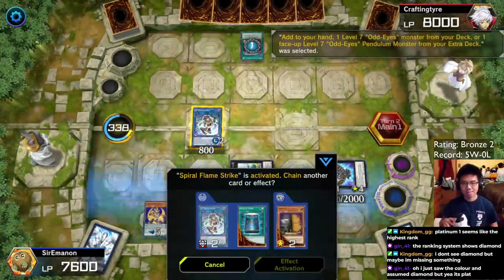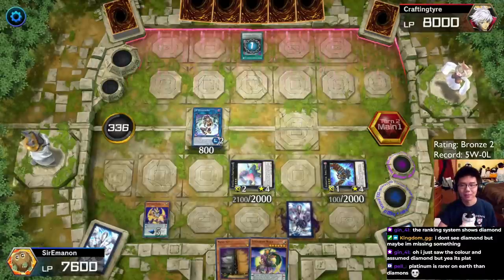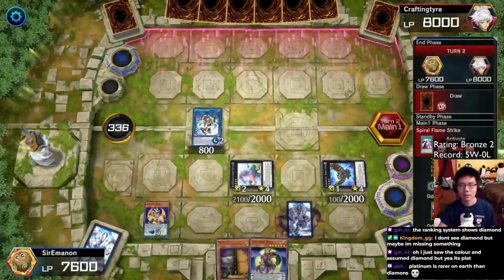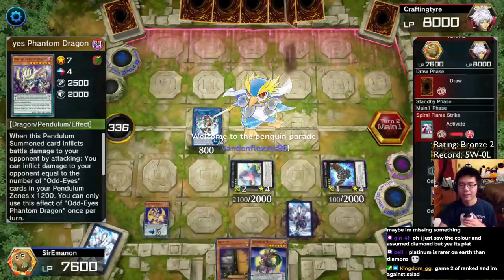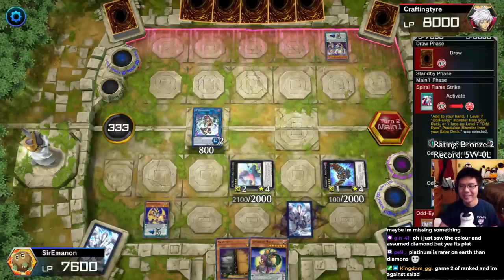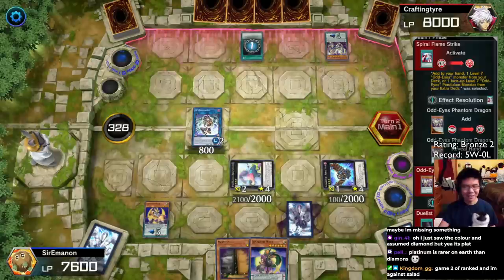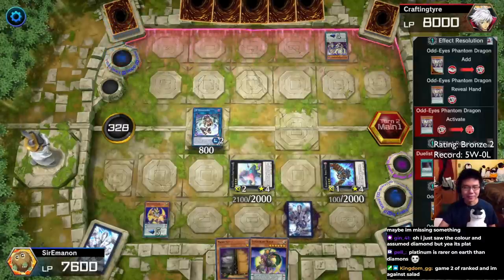Our opponent activates Spiral Flamestrike — our opponent's playing Odd-Eyes! Alright, our opponent's playing a real deck. Someone in chat says they're in game two of ranked against Salad — man, how come I can't play those decks? I want to play against those decks. I can't farm content when I'm playing against meme decks. I want to play against decks that are at least around this tier. Okay, so they're going for Arc Pendulum.